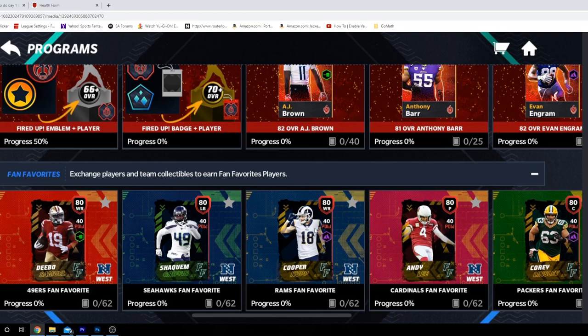The Fan Favorite promo in Madden Mobile is essentially a Theme Builder promo — one player from each of the 32 teams, a fan favorite, and you have to do things in a set to earn them. This kind of hints at the first level of content we'll have for Madden 21, which is super exciting because Madden 21 is super close. That is what's going to rejuvenate everyone's love for Madden.